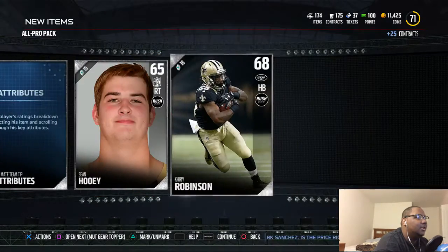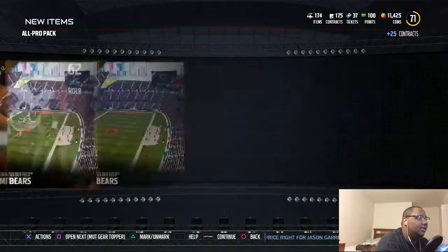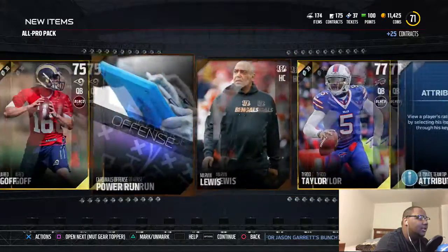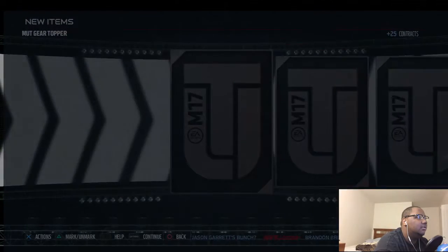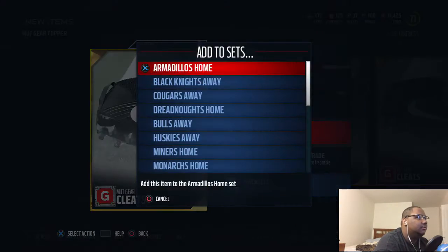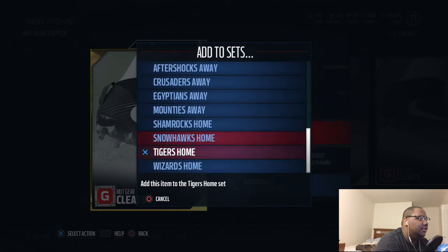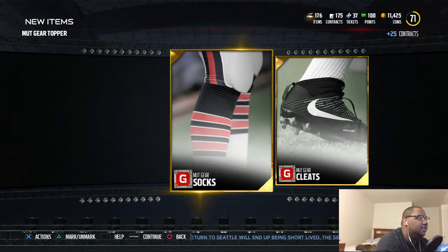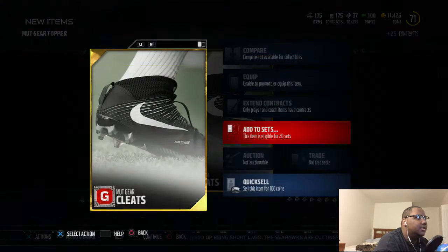Didn't really get anything out of this All Pro pack — bunch of gold players. Let's see what we get in the Mutt Gear topper. Got cleats, that's what I thought. These go into the sets — the Wizards sets, I'm guessing. Let's go ahead and put these to the sets.